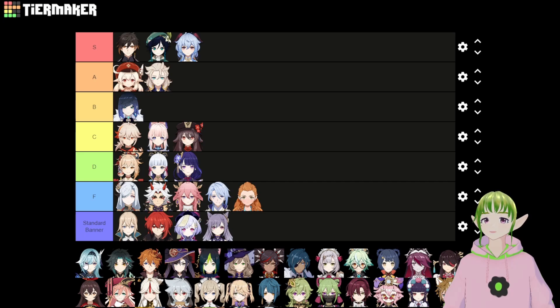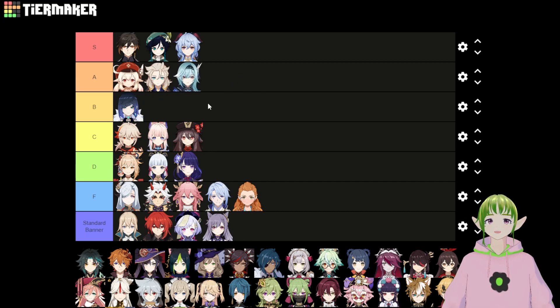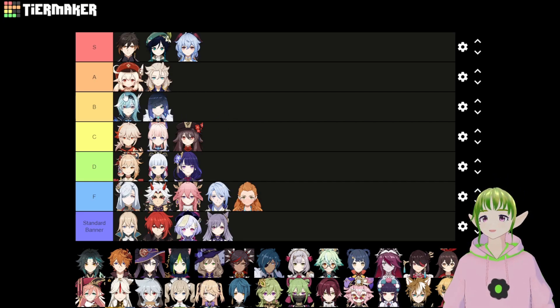Next up is Eula. You can get to the Cryo Hypostasis pretty early and start ascending her — she takes Dandelion Seeds, Hilichurl masks, and Cryo Hypostasis pieces. She's a claymore character on the tall female model, so she runs fast and has good utility. As a main DPS, she deals all physical damage, which is a bit awkward early in the game. There are enemies she can't effectively DPS, like Ruin Hunters and robots, which all have high physical resistance, and you encounter a lot of those early on. She needs some support help, but her floor is high enough that she's totally usable. She's a little harder to use than some other ascendable characters. Eula goes at the top of B tier.